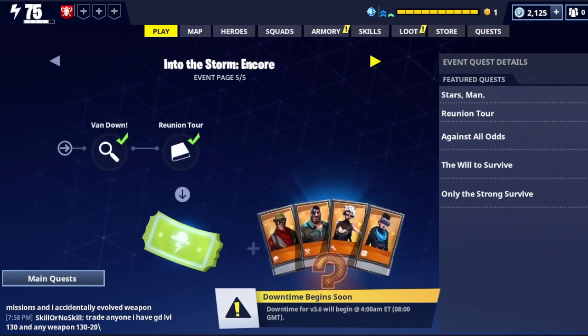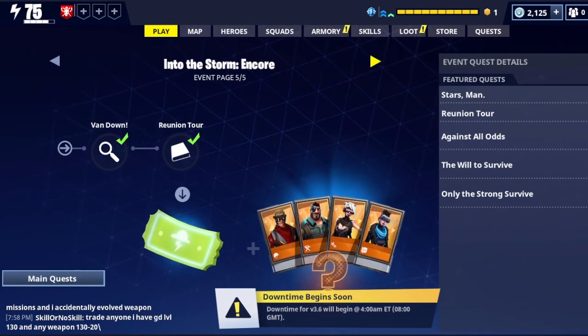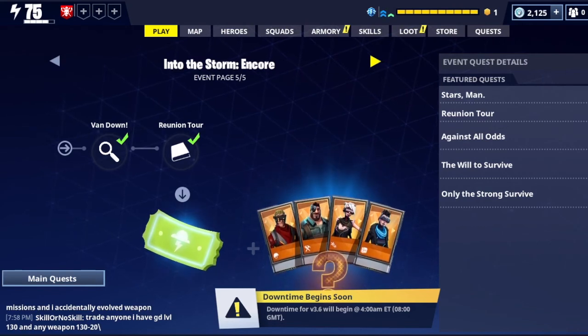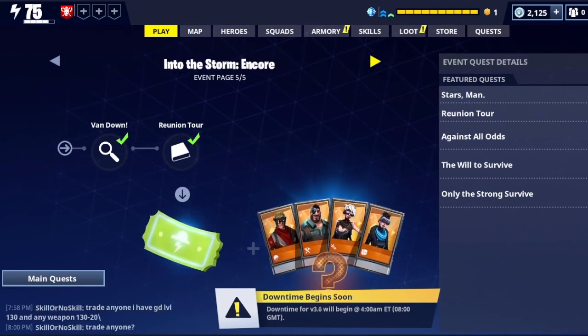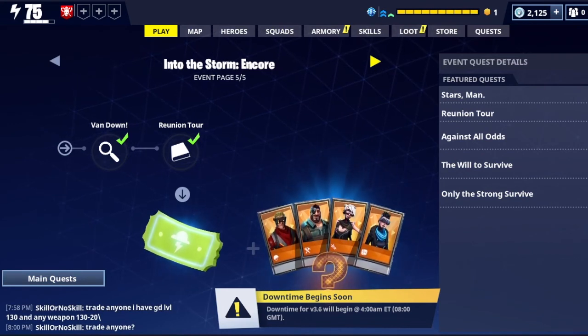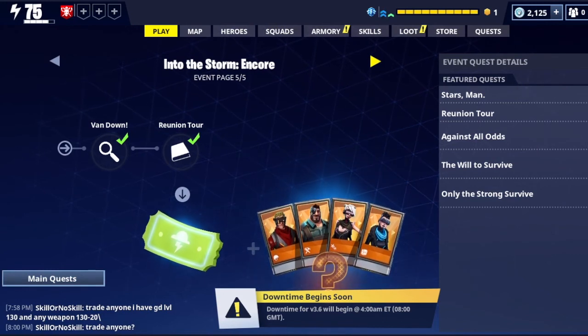Once you do that you have Van Down, which asks you to find server clusters in the world and use them for some number crunching. You need to gather five. You can do all of these in one go as long as you go into an urban or industrial zone and look around for servers and just access them.